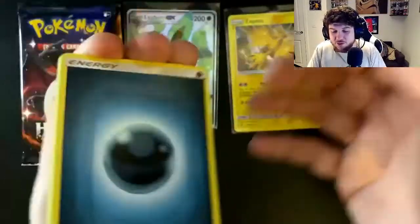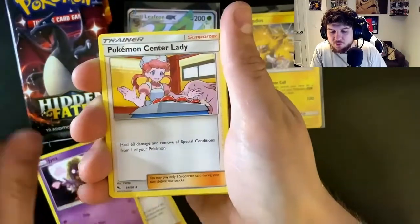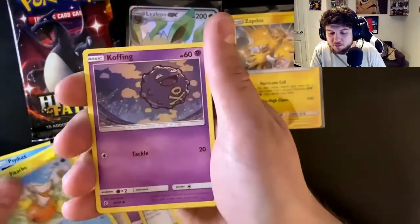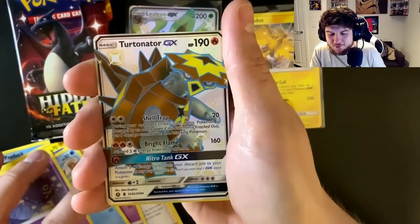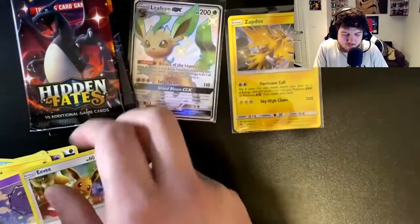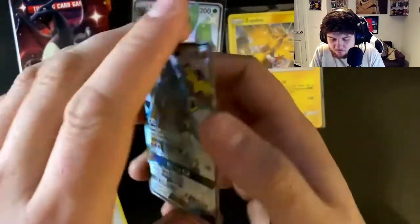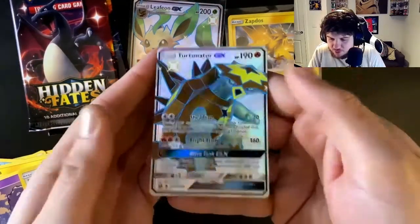Pack two — fire energy, darkness energy, Misty's Determination, Jynx, a Slowpoke, Psyduck, Pikachu, Magikarp, Coffin. Oh — a Turtonator full art shiny! Two full art shinies back to back, and an Eevee holo as well! What is this tin? This one's border is not too great, quite short on the top, thick on the bottom. There are no nicks or anything though, just a centering issue.